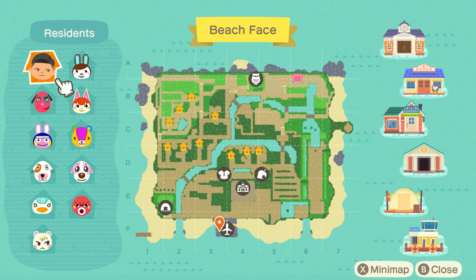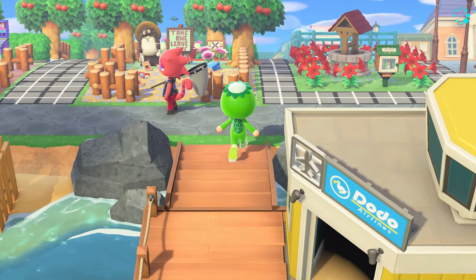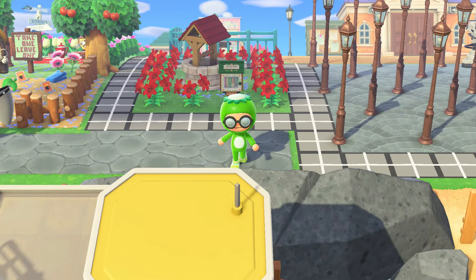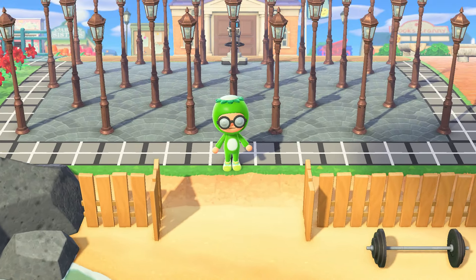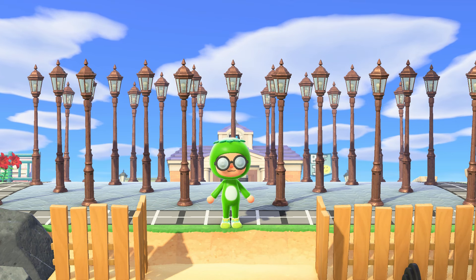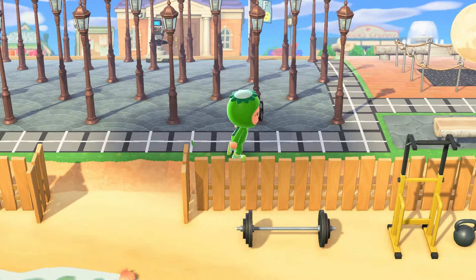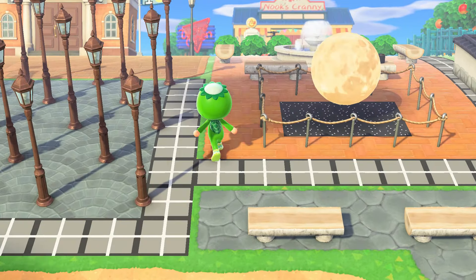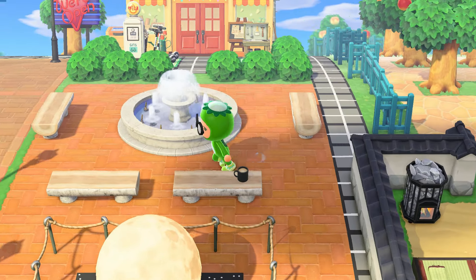I never showed where my airport was until this video — it's actually located between F3 and F4. One thing I regret when I first started this game is that I wish I chose a town center area with more of a grand walkway, because it's really close to my airport. I love seeing other people's island videos where they have an amazing walkway to their town center. But fortunately I have a LACMA Urban Light Tribute right in front of mine, so it looks pretty awesome.